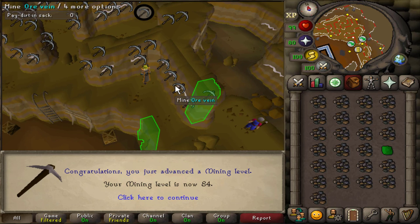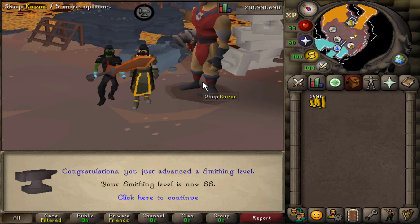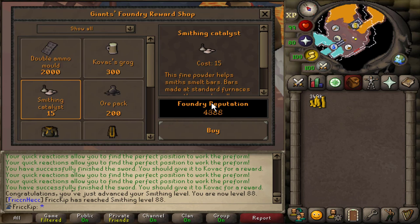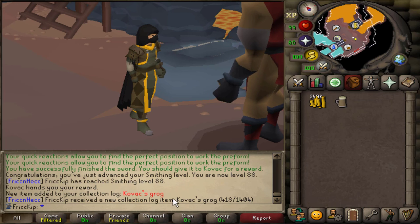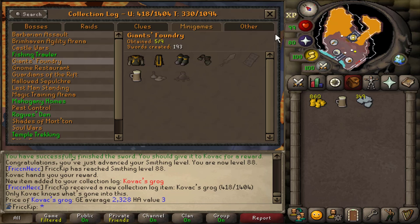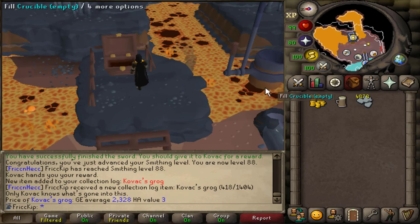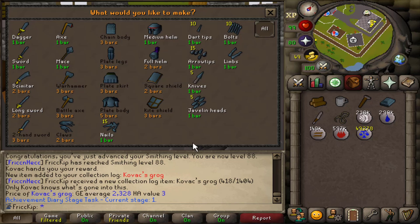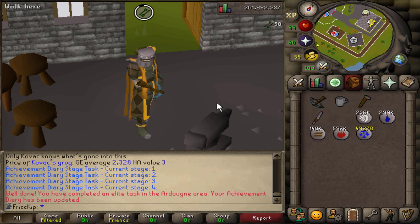That is 87 smithing, so I can now do the plus-four boost to get all the diary smithing requirements done, but I want to stay a bit longer since I'm in the rhythm. Mining at Motherload has been my go-to AFK for the last few days, and we just hit level 84 mining. Last sword gets us one more level — 88! Now let's do some diary tasks. I've bought Kovac's Grog for the plus-four smithing boost, which is also a collection log slot. We drink the Kovac's Grog and quickly make the Runite Limbs, add the crossbow string, and that is the Ardougne elite task done.